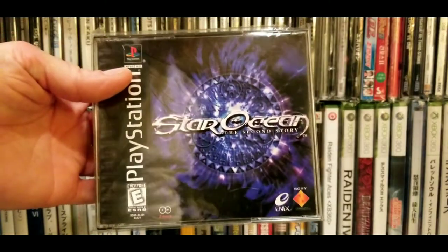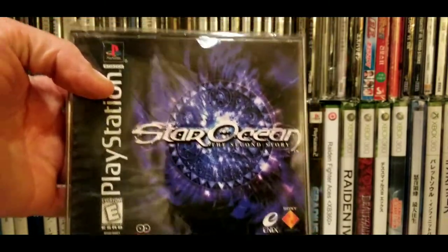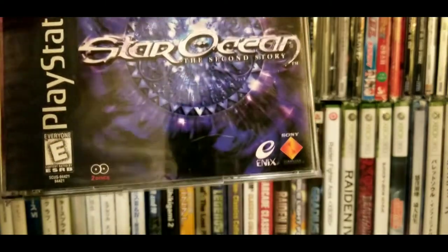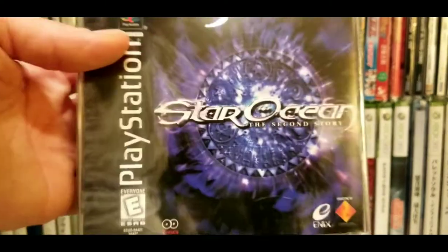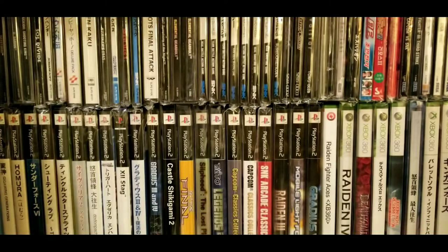We didn't get the first Star Ocean on Super Nintendo here in the US, but we did get The Second Story. You can see it's by Enix — the same people that did Valkyrie Profile. Great battle system on this one.